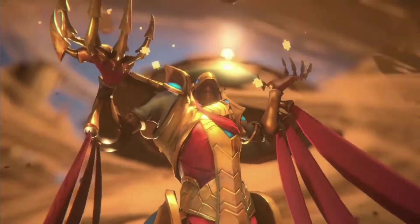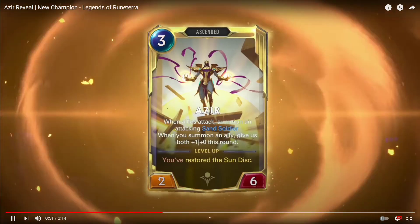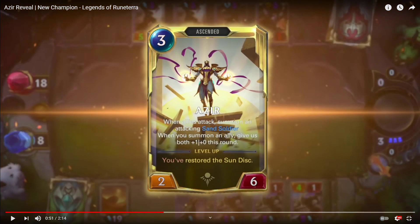This is the first level up of Azir. He becomes a 2/5 — when allies attack, summon an attacking sand soldier, and when you summon an ally give both units +1 attack this round. Pretty cool. In order to level him up a third time you have to restore the Sun Disk.